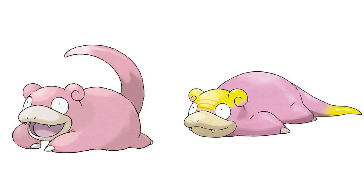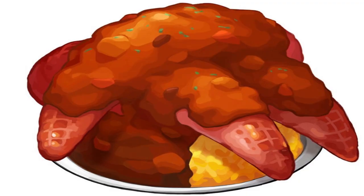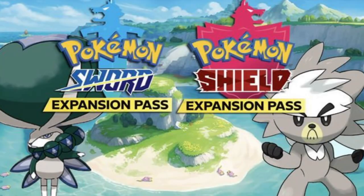For Galarian Slowpoke, the reason why it's a mono Psychic type instead of a Water Psychic type has to do with the seeds it eats in the Galar region, which caused its appearance to change, giving it a yellow coloration on its head and tail. It also caused its tail to develop a spicy flavor, which actually explains why its tail is used in curry. As of right now, we don't know the typing for Galarian Slowbro or Galarian Slowking, at least until the two DLC packs — the Isle of Armor and the Crown Tundra — release, because you get to evolve your Galarian Slowpoke with a special item found in those DLC packs.